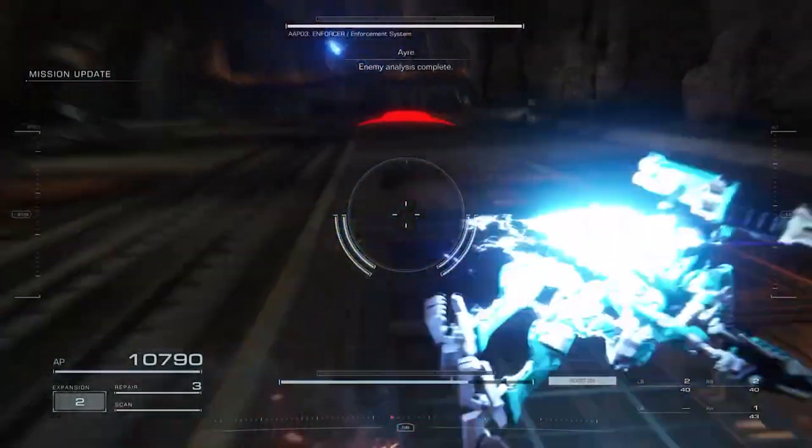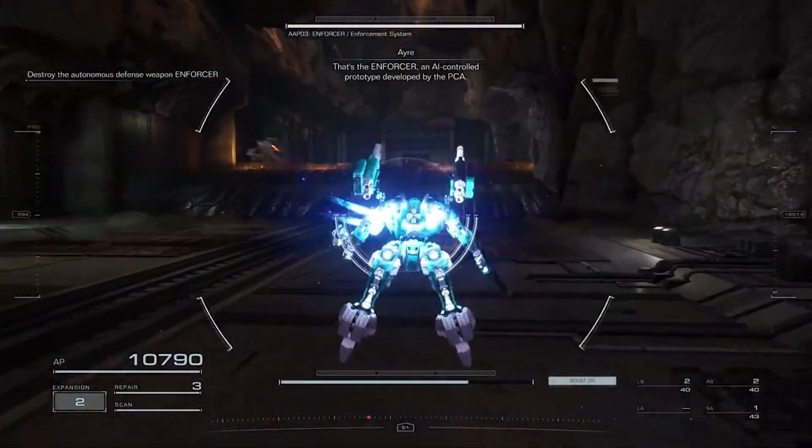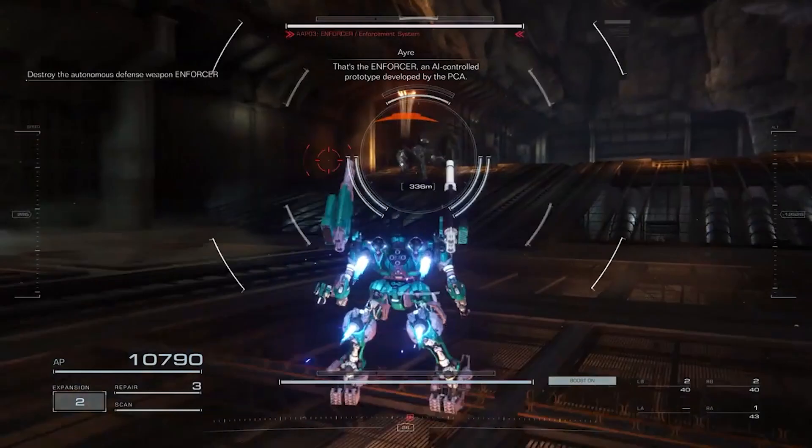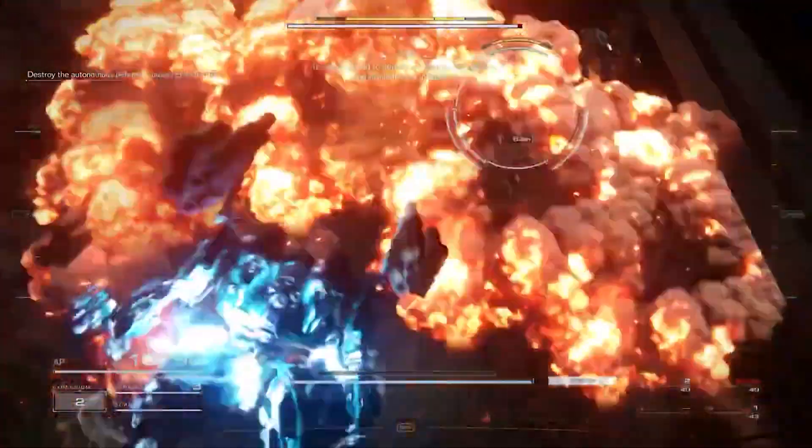The first thing you're gonna want to do is dodge to the side, and you have to practice the timing a little bit to make sure you get out of that beam attack. I think it does like 4,000 or maybe 2,000 damage — it does a lot of damage right off the bat.